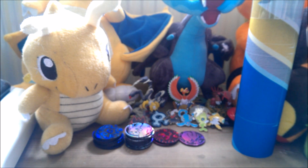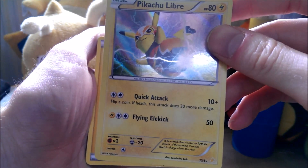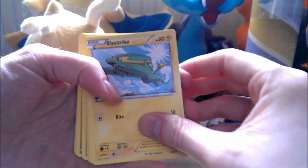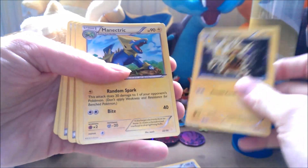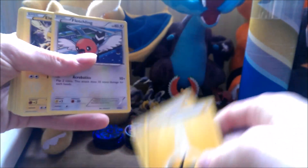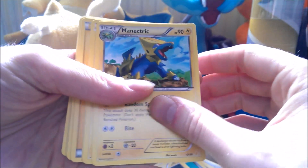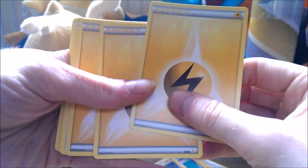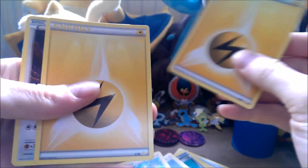Now the Pikachu Libre side of things — that's the Libre. Starting with an Energy, an Electrike, a Glamour, a Blitzle, an Electrike, Purugly, Electabuzz, Manectric, Potion, Tierno, Purugly, Energy, Energy, Fletchling, Electabuzz, normal Pikachu Libre — so there's the difference. Manectric, a Blitzle, Electrike, Thunder, Thunder, Thunder Tail, Thunder, Electivire, Energy, Energy, and a Glamour.